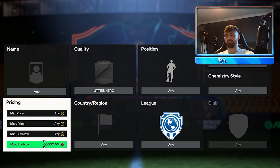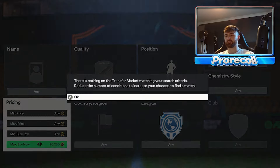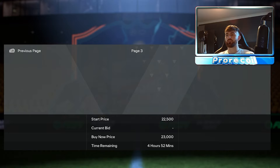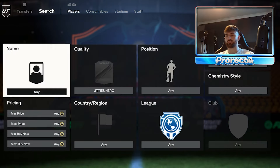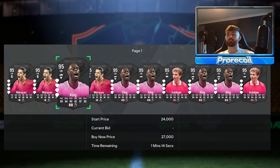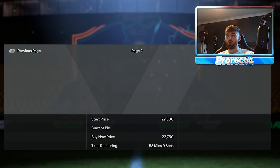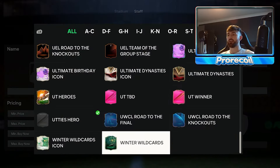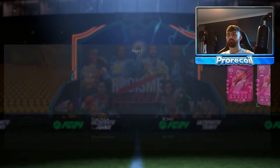Next we're going for FUT Heroes. First up at 27k you've got Ledley King — he's on the cheaper end of the bunch. Going up to 40k you've got Marquez and Calder coming in. There are a few cards here you can very easily snipe.